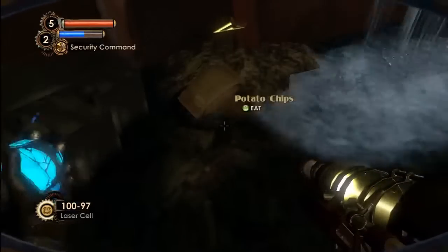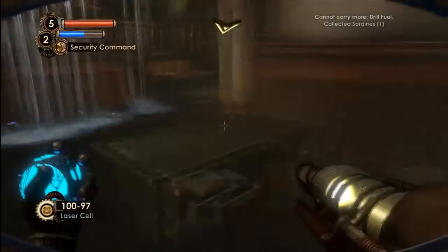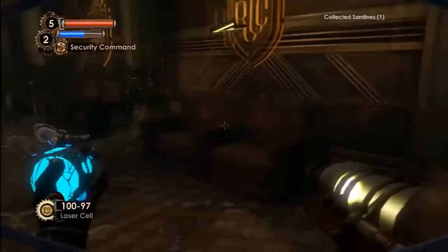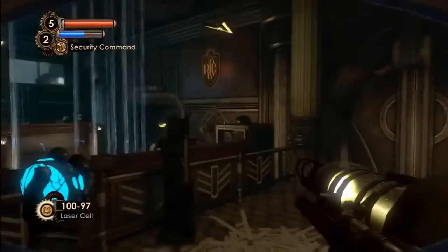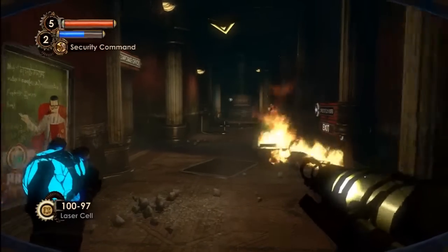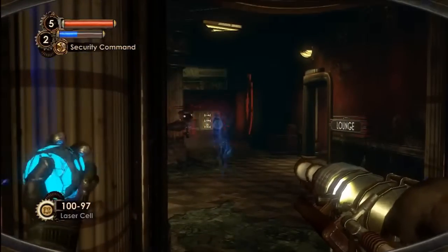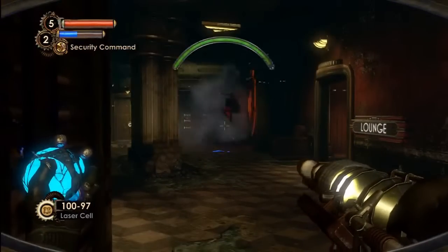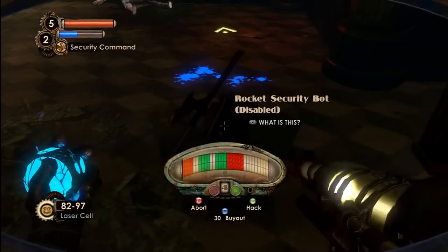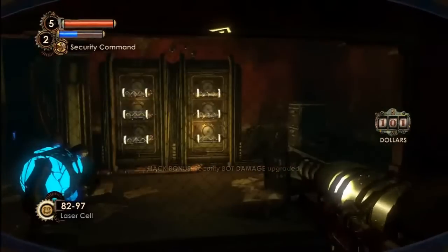Potato chips. And don't drink whiskey. Wow, there's a lot of cigarettes. Cigarettes hurt you in this game — they do damage, but they give you more plasmid energy. I don't really think that's a great thing. Well, he's obviously dead. This robot is mine because it's a rocket bot. I need a new plasmid to get to this area.